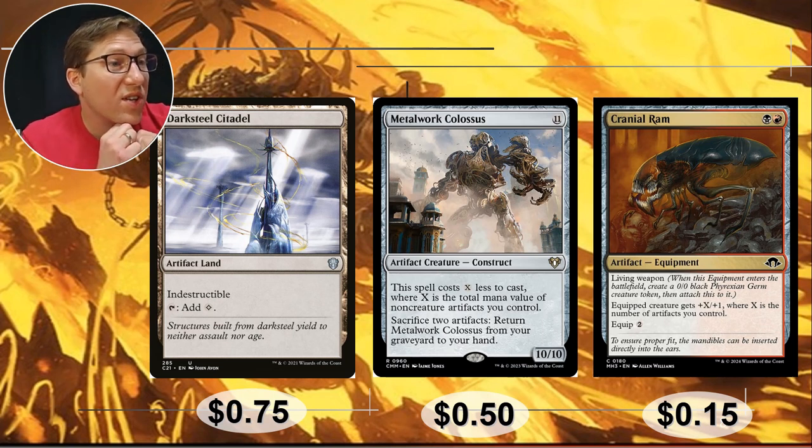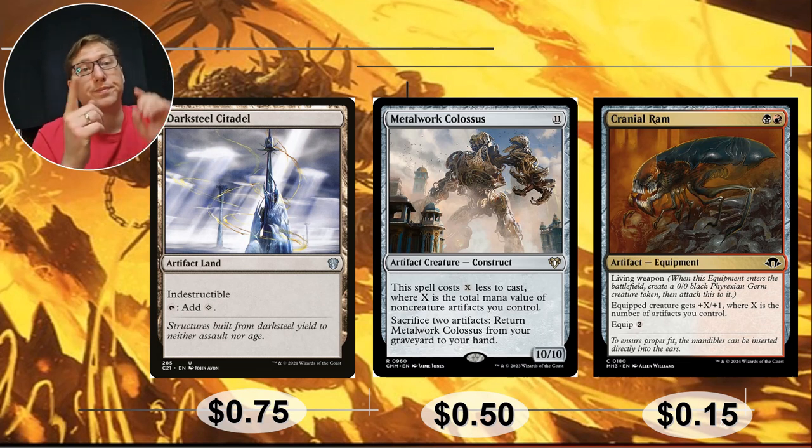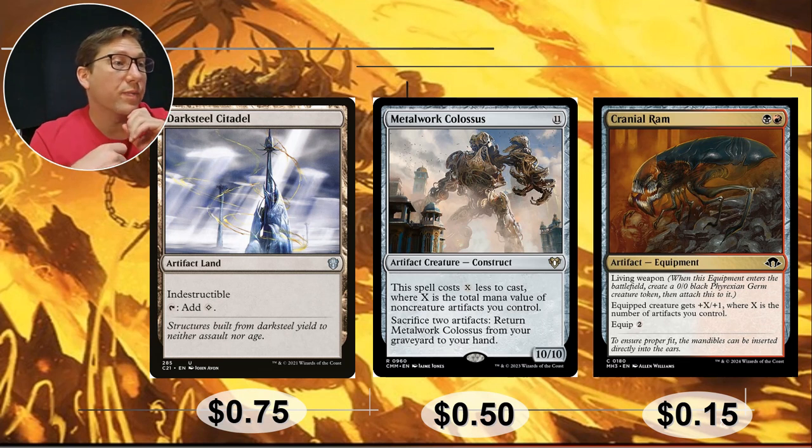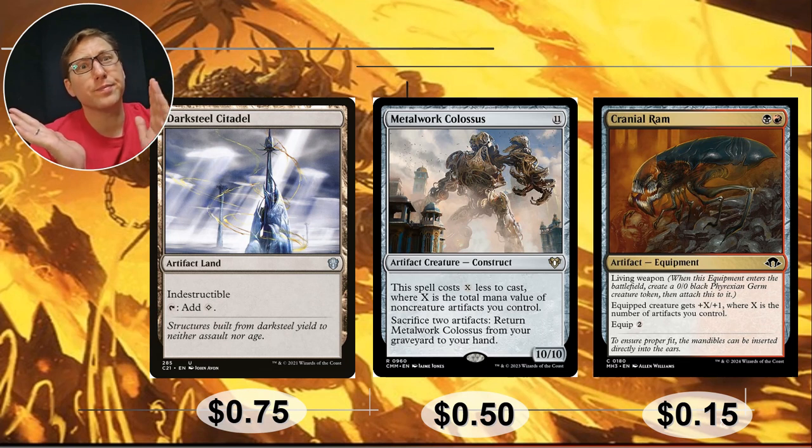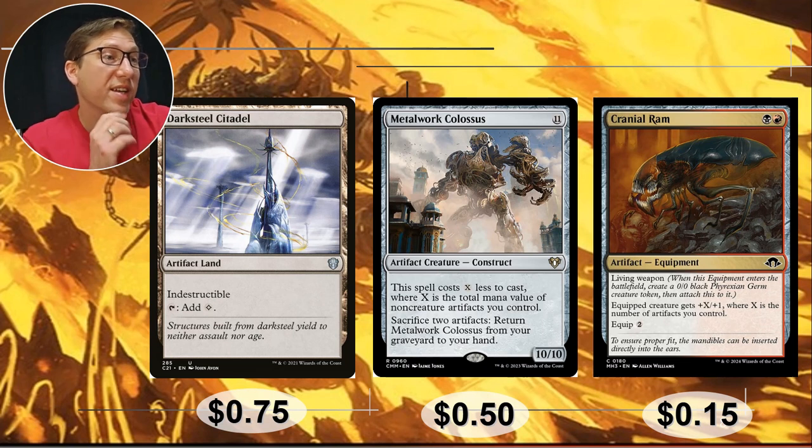Metalwork Colossus — this is 11 mana for a 10/10, which sounds bad, but it costs X less to cast where X is the total mana value of non-creature artifacts you control. So if you've got like three mana rocks worth between 6 and 9 mana, that is going to be cost reduction — and yeah, you're casting this 10/10 for maybe 5 to 2 mana, or even potentially zero if you've got enough of those artifacts down. You're just throwing this on the battlefield for free. 50 cents.